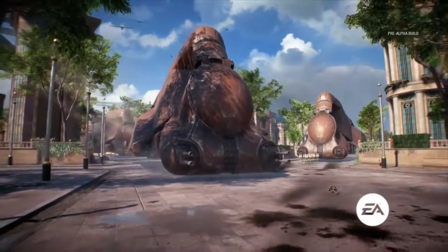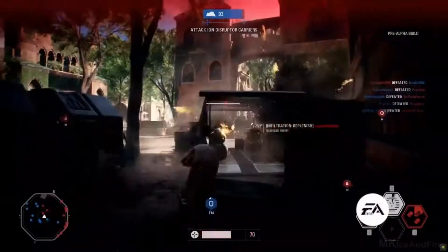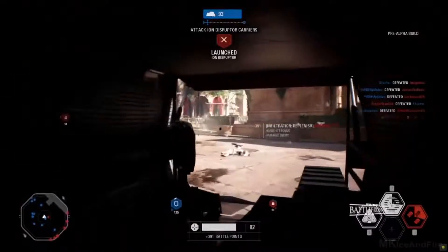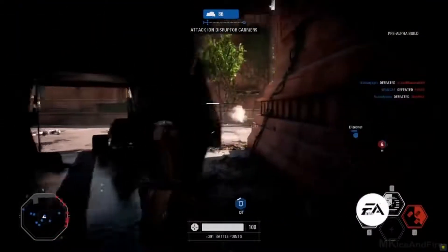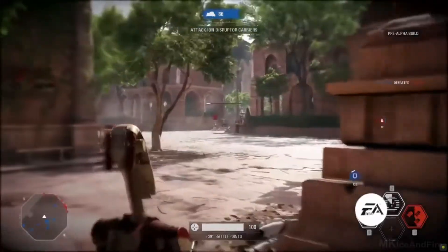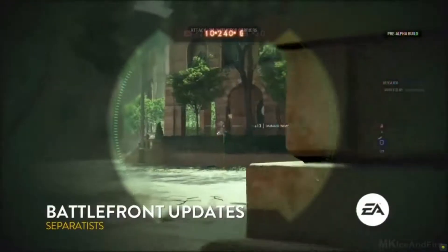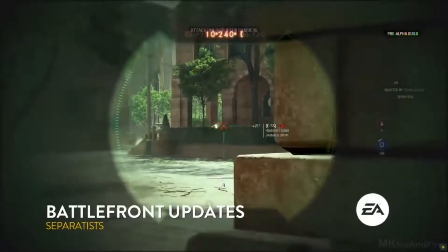This is awesome, because essentially in phase one you get to escort an MTT down the street, and the pressure is on for the clones — they have to hold back the assault. The droids are trying to escort that MTT up the main pathway. If they're successful, we go on to phase two.